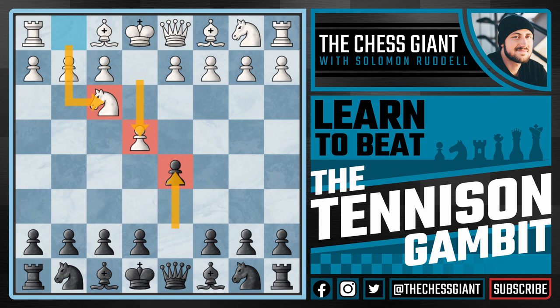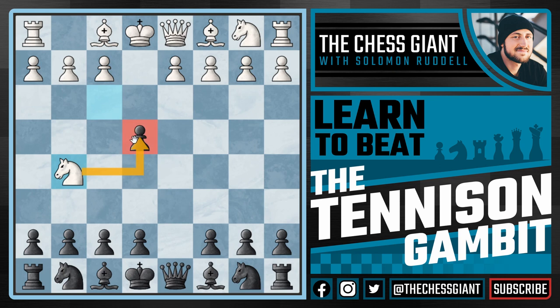We're actually going to start off with d×e4, accepting the gambit, attacking the knight on f3. And 9 times out of 10, maybe even 99 times out of 100, you're going to see white play knight g5, attacking this pawn on e4. White really wants us to play a move like knight f6 and continue trying to hold on to this pawn at all costs. But right now we're up a pawn and white just moved the knight twice in a row — f3 to g5 — and we're completely okay if white wants to move this knight a third time. So we're going to continue with e5, centralizing our e pawn, attacking this knight, and the main option is taking this pawn on e4. But let's go over a move like d3.